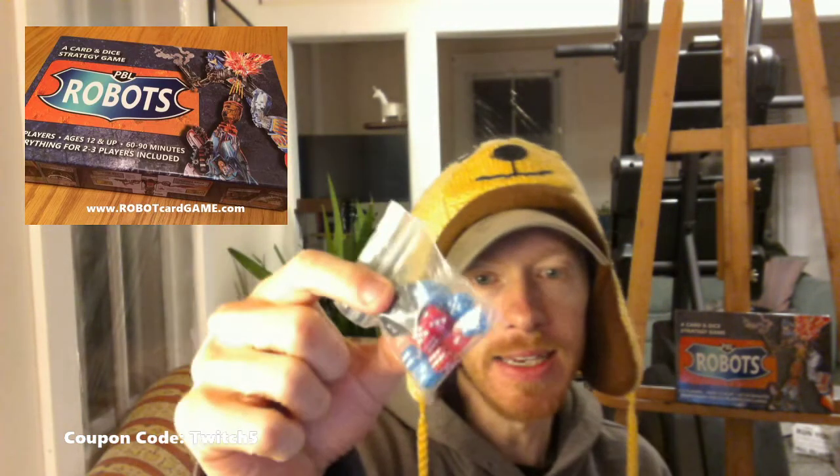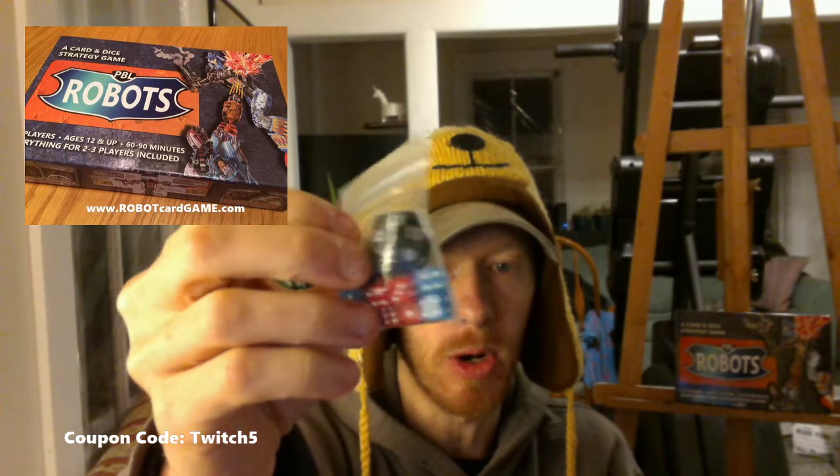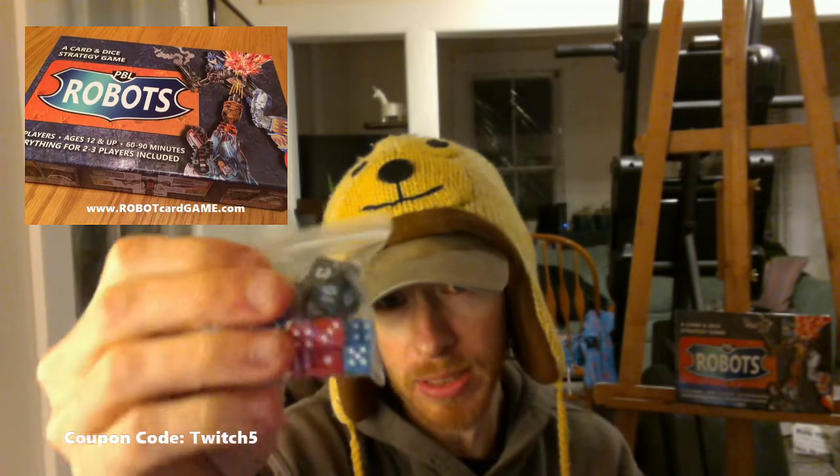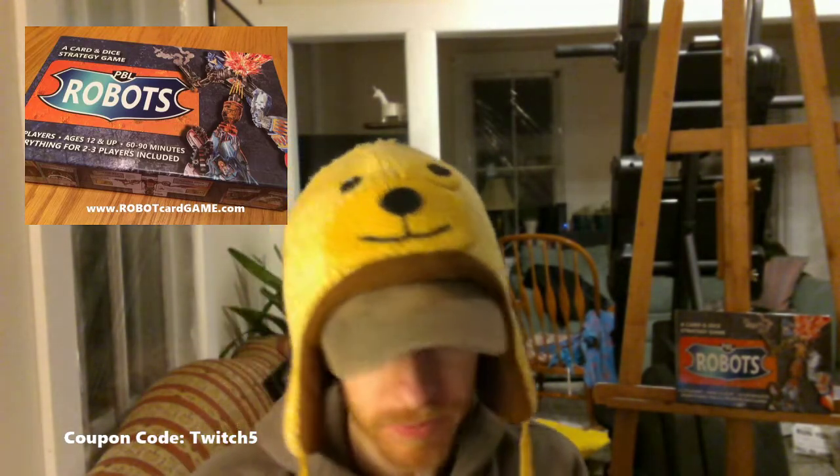Then you get your pack of mini dice — red and blue attack and defense dice. The mini dice are really cute and fun. You've also got your 20-sided Epical Beam die, which is used in a bunch of different things. It's kind of a tradition in PBL Robots to use the Epical Beam for contests. So everybody in the chat — I'm going to be rolling the 20-sided die, and whoever rolls the highest wins the foil robot. If it's a tie we do a reroll.